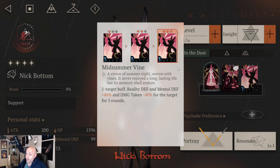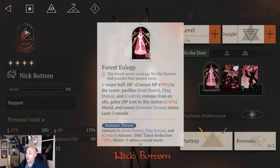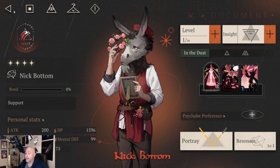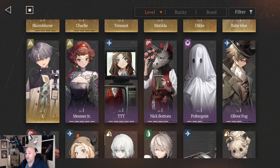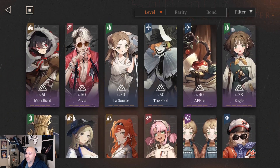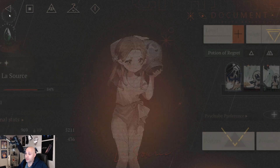Nick Bottoms is going to help us keep The Fool alive, and those poisons are going to utterly destroy the enemies. I'm hoping that with him, Rabies, and The Fool, it should be enough to take care of it. If all goes south, I have La Source which I can use as a healer, but the goal is to have her on the secondary team.